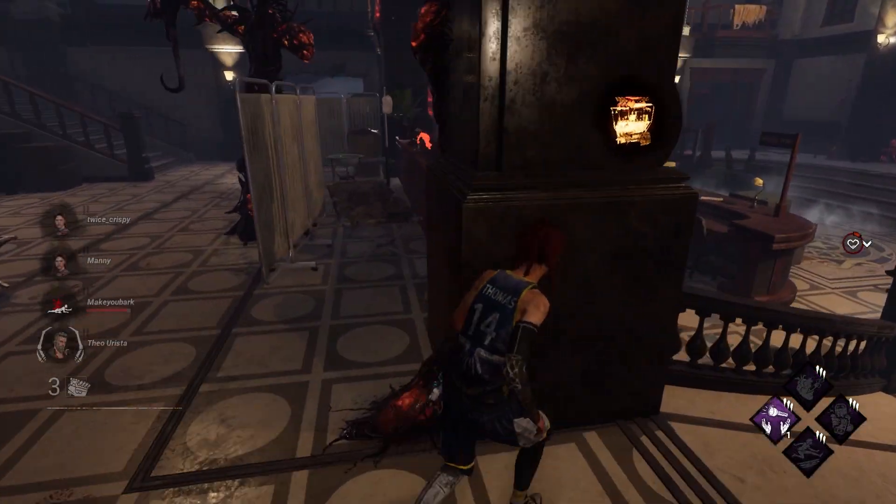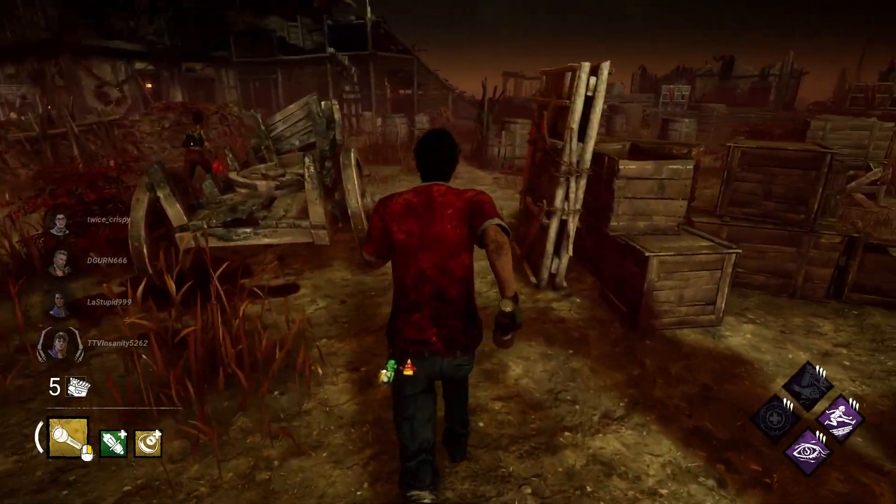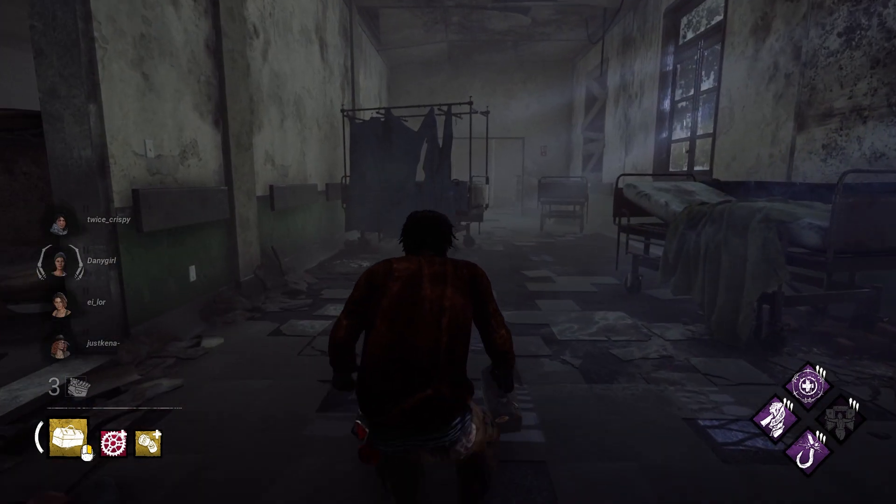Number twenty-four: all survivors have the same base stats. It doesn't matter who you play. Walking, running, vaulting, crouch walking — it's all the same, but this would exclude any current bugs that are in the game.